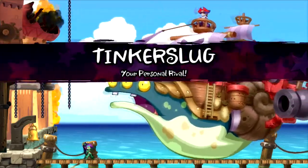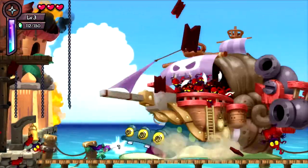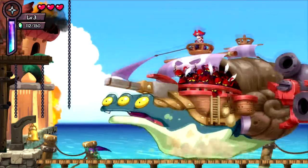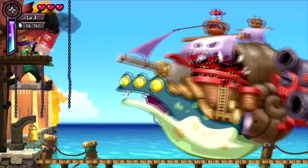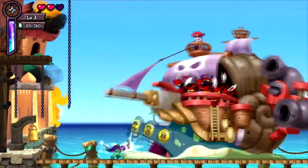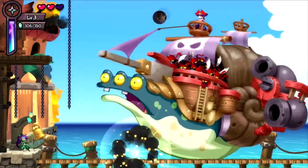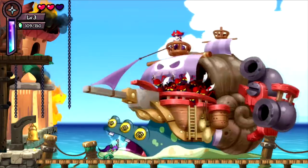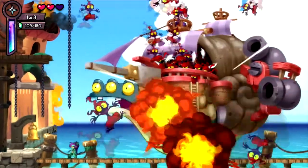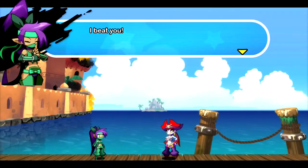Boss fights are pretty much handled the same way. The ninja blade's definitely the better option. I got hit by a tinker bat. Come on, Tinker Slug — go down! There we go. I beat you. Feel the wrath of the ninja.